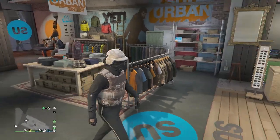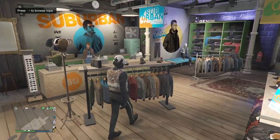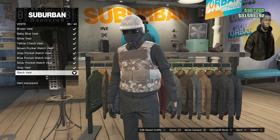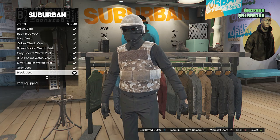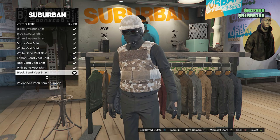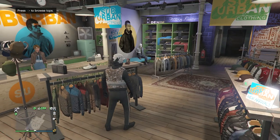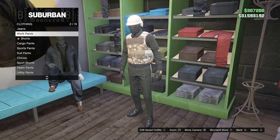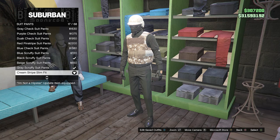For the third outfit, when you're back at the clothing store, walk over to your tops, scroll down to Vest on slot 47, and equip the black vest on slot 38. After equipping the black vest, back out and go to vest shirts on slot 48, equip the black band vest shirt on slot 14. Once you have the vest and vest shirt, back out and walk over to your pants. Go to suit pants on slot 6 and look for the cream stripe slim fit on slot 17.